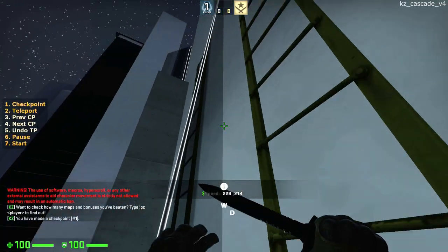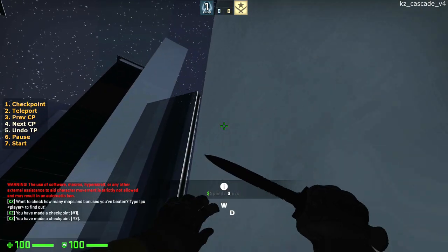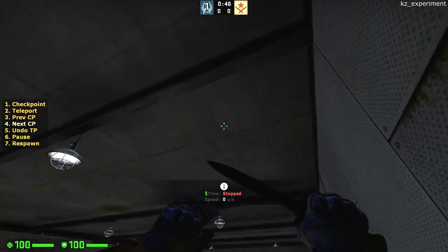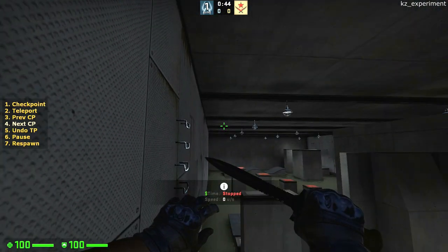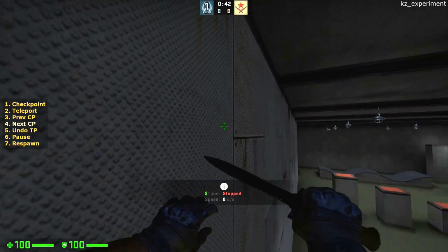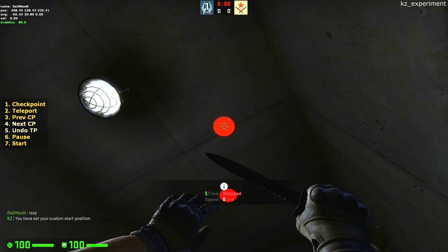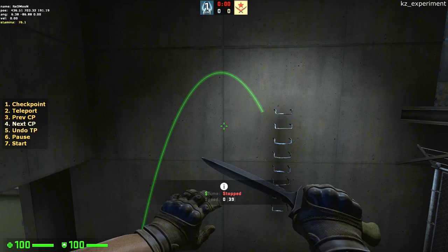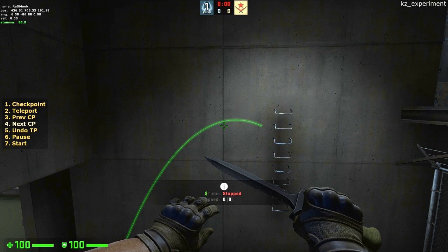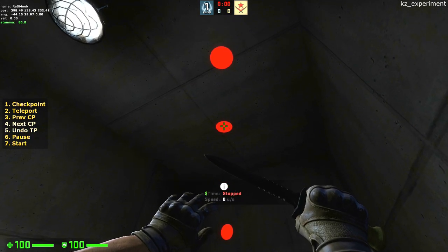Ladder jumping is when you launch yourself off a ladder to pass an obstacle. Launching yourself in vanilla KZ works similar to SKZ or KZT. Fast climb at an angle away and up from the ladder using W and A or D depending on where you're looking. Looking up more will get you more height, looking towards the horizontal will get you more speed. In general, a balance of those two is preferred to ladder jump.